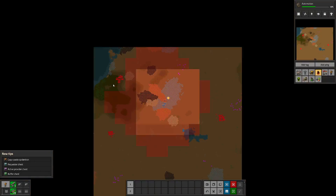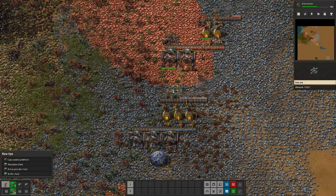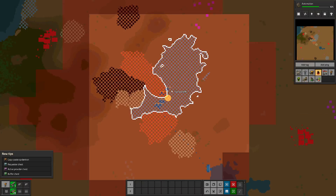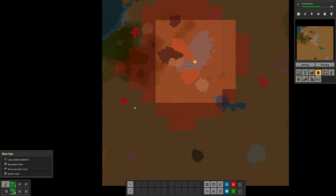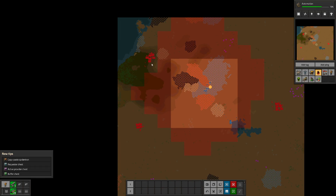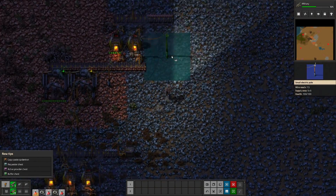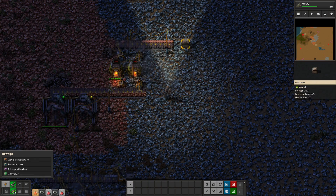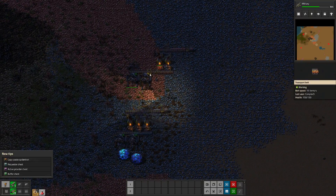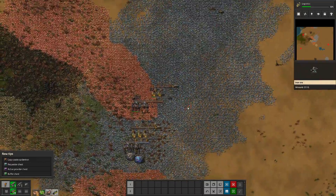We'll immediately start researching that, and then start researching that one. We got to just keep an eye out because they do send waves every once in a while. We don't have any automatic weapons, so we got to take care of everything manually. We got to be careful not to expand too quick. See how that pollution kind of hits them occasionally? We're lucky it doesn't hit these other ones too, but it will eventually. As soon as I finish researching all this, we're going to just go take out that nest, because it's starting to piss me off.